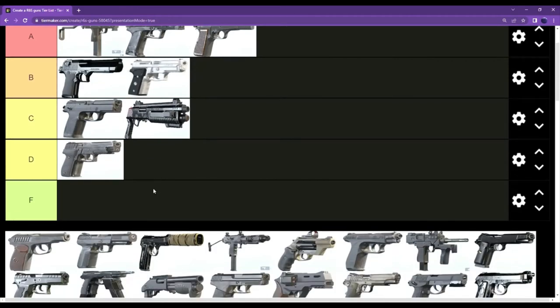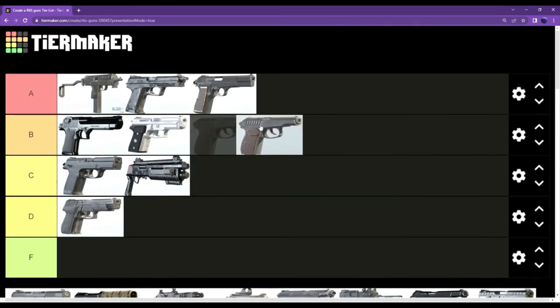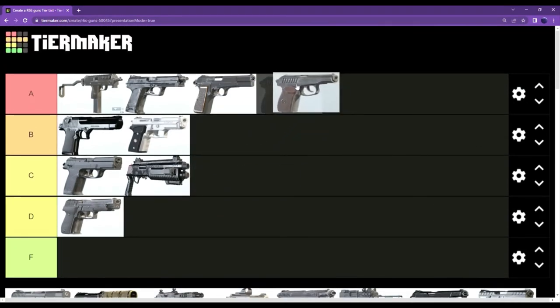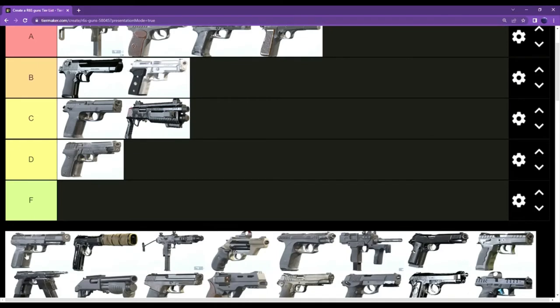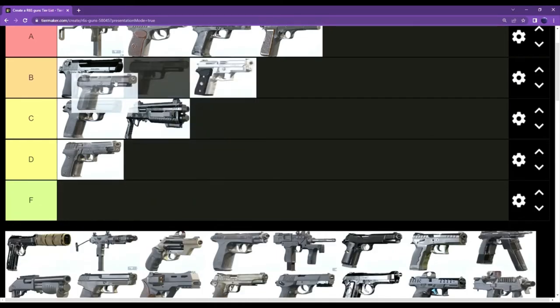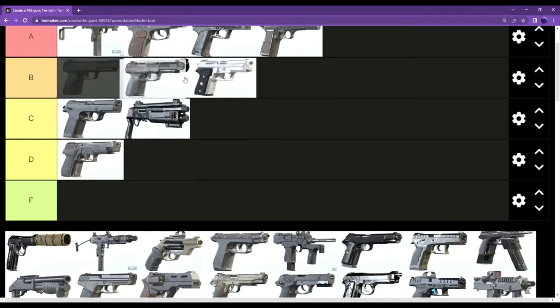The PMM — this is an A tier weapon, definitely A tier. Probably the best pistol in the game, I would say. The 5.7 I'm putting as B tier — it does not do much damage.